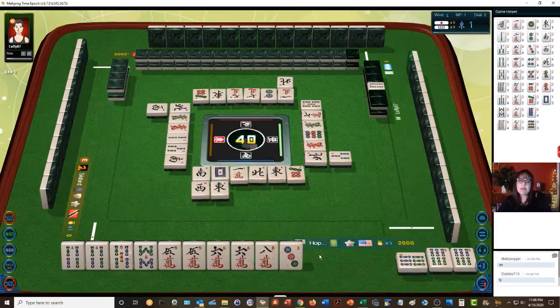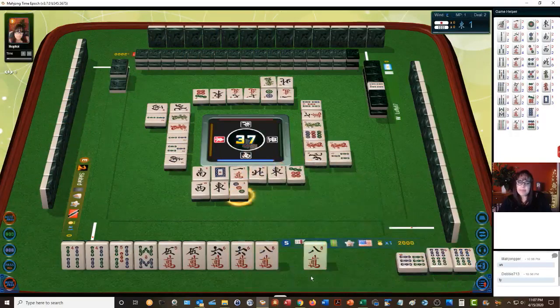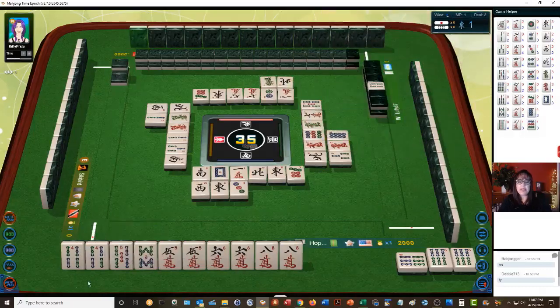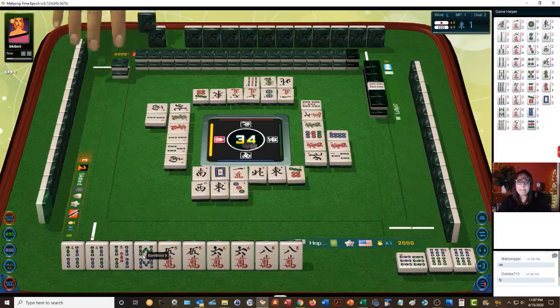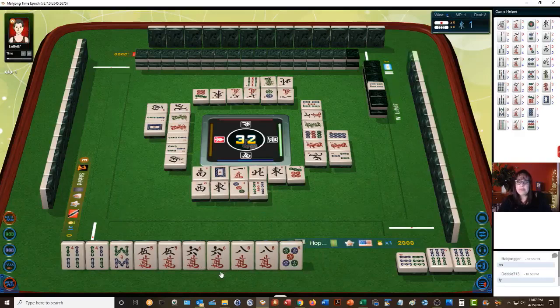East wind. I was just thinking — a little while ago someone discarded that three bam. We could have chied three-four-five, that would have used dora. But that would have left a potential four-five-six chi and an isolated six bam. It would have allowed us to use dora, so I might have missed an opportunity. Now we're going to have to discard it because we have all the pairs we need, unless we pair up before we have to discard any other tiles. Five dot — let's discard it now, I don't want to hold on to it for too long, because that's dora.